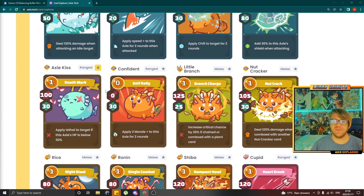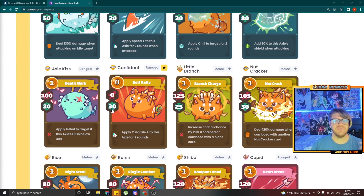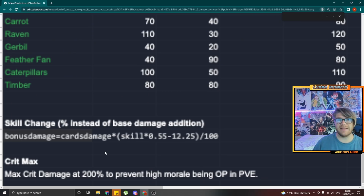Some other cards I haven't mentioned: Confident is up from 0 attack 30 shield to 40 shield — might see some play. And that's it for the balance changes everyone, but there are two more interesting things that changed. The skill change: skill will have a different way of adding bonus damage with a different calculation, where it is card damage multiplied by (skill times 0.55 minus 12.5) divided by 100. I'm not sure — I have to do hardcore calculations to see how much it works. And crit max: they've maxed crit damage to 200%, which in PvP is the max it can reach with dual strike anyway, but it's more for PvE to make it a bit more difficult to play.